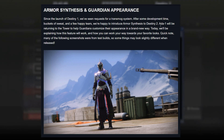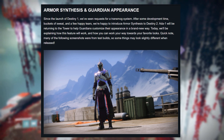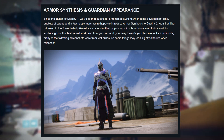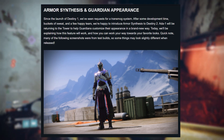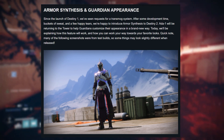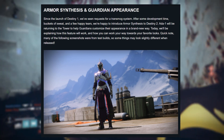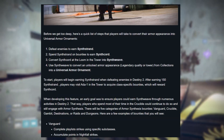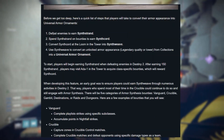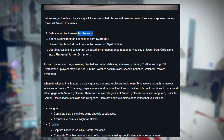Basically, Ada-1 will be returning to the tower and she'll be the main vendor for armor synthesis. The reason this transmog system is so important is it allows you to take the appearance of a legendary or anything lower — down to a common — and put that appearance on your legendary pieces. That means you can use any armor you've already unlocked in your collections to look better in-game. They're introducing a new currency called synthstrands.